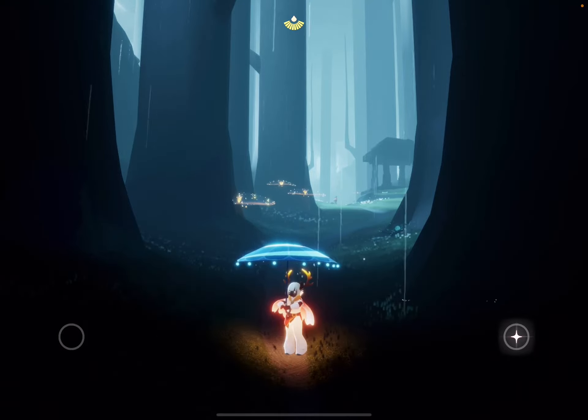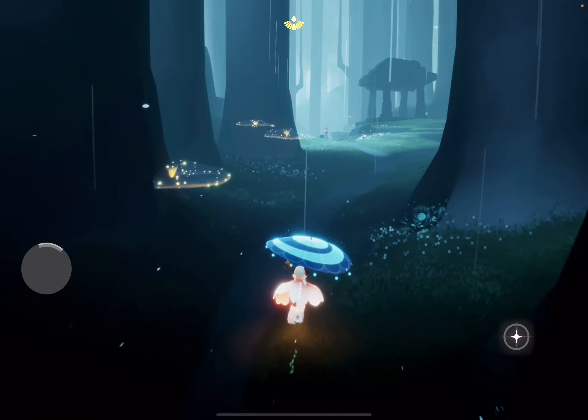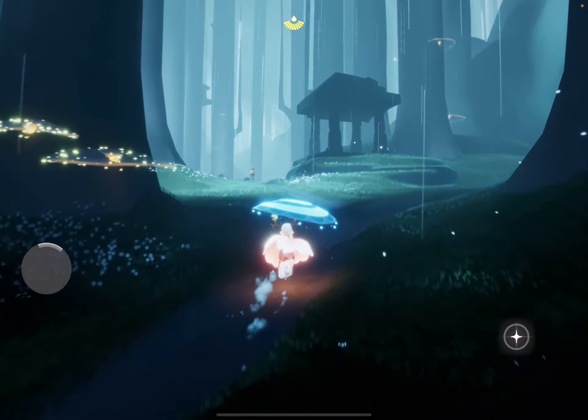Hi guys, this is Zap on Wrapper. I'm back with Sky and it's the Season of Assembly. I'm going to show you how to find the Marching Adventurer spirit.